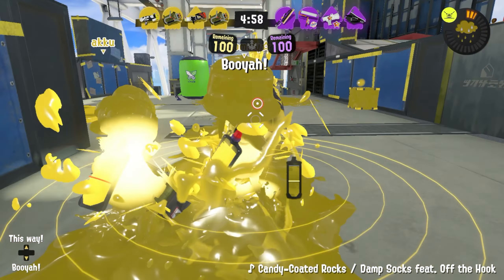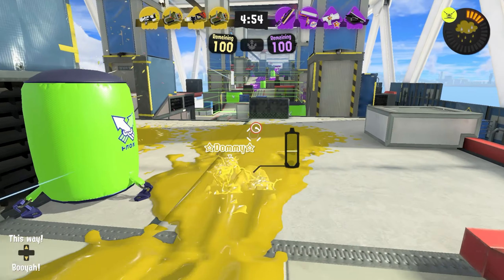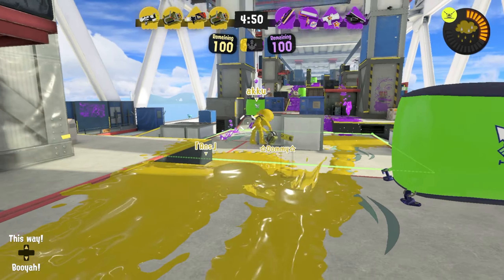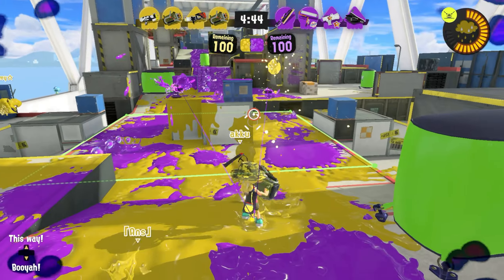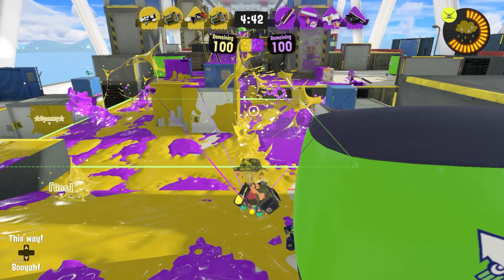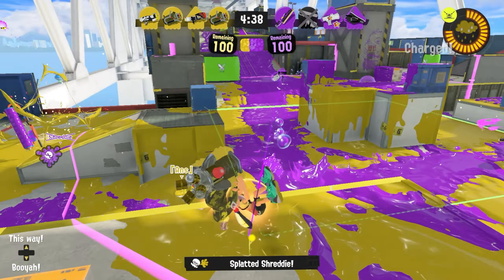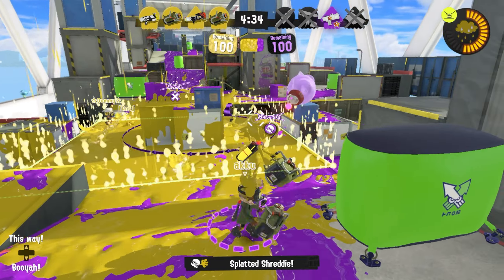Getting into game number two — we have double Explosher and a Range Blaster, so lots of AOE damage going out. We have a Nova for paint, so that'll be fine. We'll have plenty of paint from our explosions. Don't have to fight any chargers, which is also good — we can kind of just zone them out. Just paint over where they are, try and support with chip damage. Throw out our ink storm whenever we're ready and just try to capture the zone.